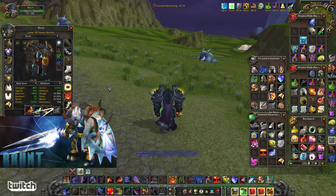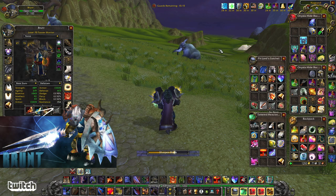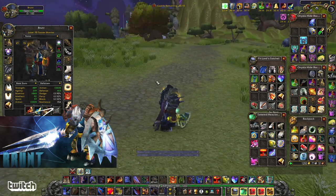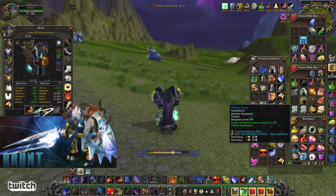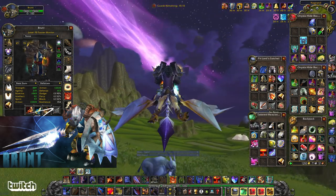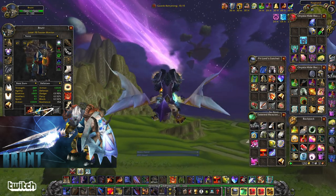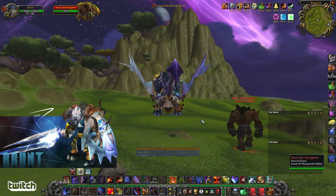Now I wouldn't do this for an actual raid, but you can sharpen your main hand because I know I don't have Windfury out here in Nagrand by myself. I've got my scrolls up, I've got my food buff. If I really want to go ham, I can Nightmare Seed. Let's see what we can do here — let's get some threat. Watch that tiny threat.